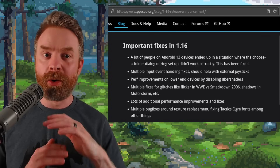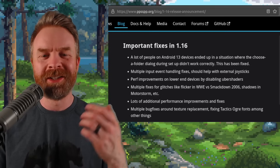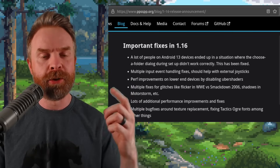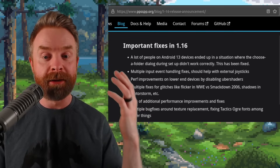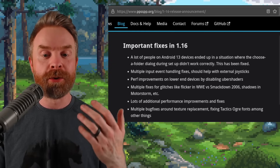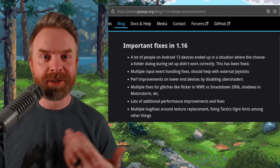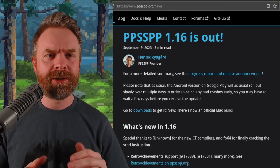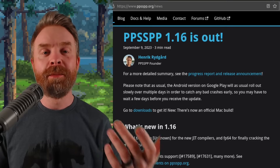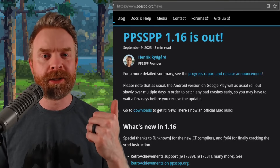Also in version 1.16 are a whole bunch of bug fixes and performance improvements. For example, there are performance improvements on lower-end devices by disabling Uber shaders, multiple fixes for glitches like flickering in WWE vs SmackDown 2006, shadows in MotorStorm, and more. PPSSPP is 100% free and open source, and I recommend picking up the latest version.